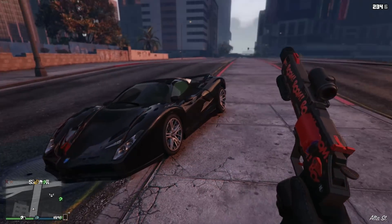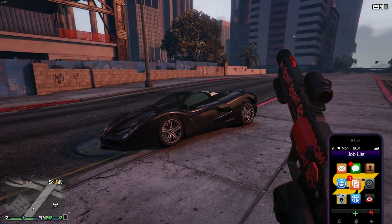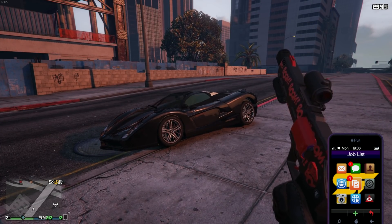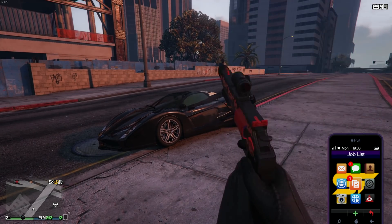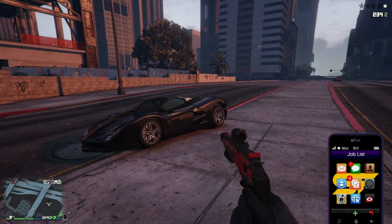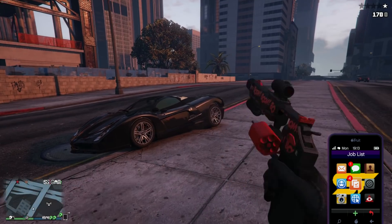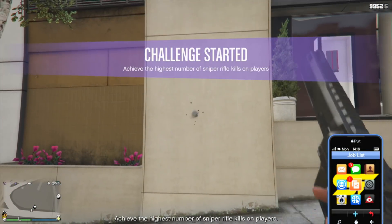Once you have those, simply go into first person — it's a very simple glitch. Open up your phone; you have to be holding the gun in your hand before you do all this. Open your phone, hold LB or L1, then press the right trigger — it's not going to shoot, just press it. Then release the L1 or LB button and it'll do the glitch shot — that's how you know you've got it working correctly.